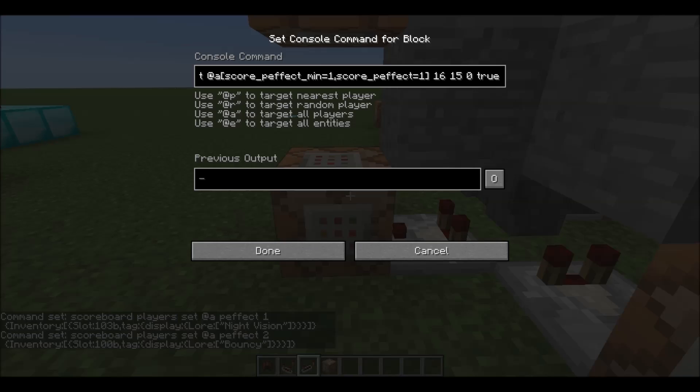Next is the amplifier. Zero is actually what would be like level one for any potion effect. So for Night Vision, since it doesn't amplify as you go higher levels, just set it to zero.